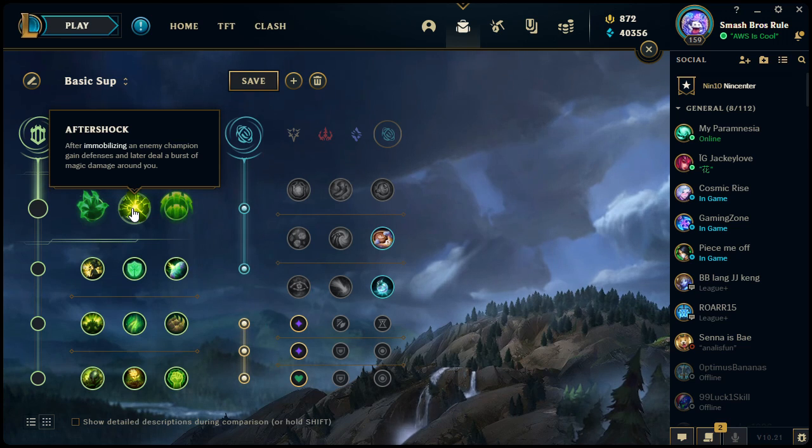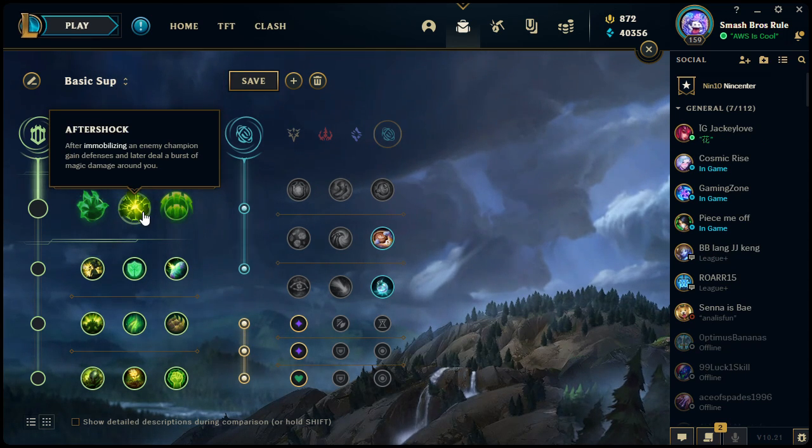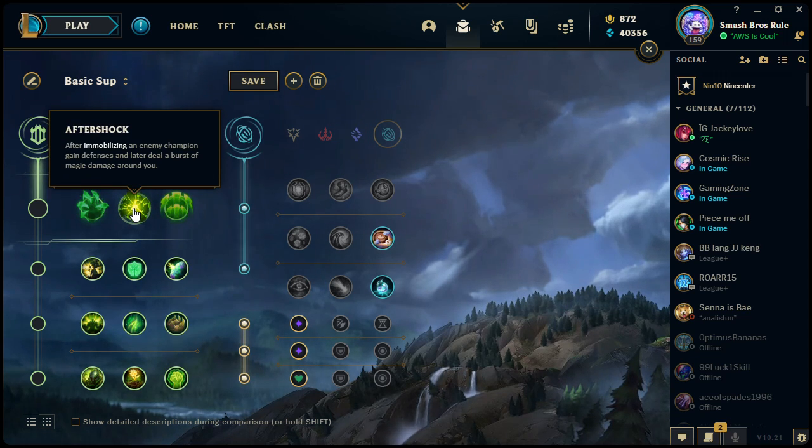Next is Aftershock: after immobilizing an enemy champion, gain defenses, then later deal a burst of magic damage around you. This is what you want to take as a support — which is why you don't want to just run with the preset Resolve tree, since supports will have a much harder time using Grasp of the Undying. Supports like Taric, who has a stun built into his kit, can easily trigger Aftershock, and the extra defenses make you quite difficult to take down.